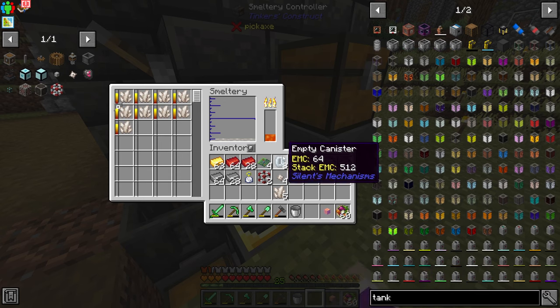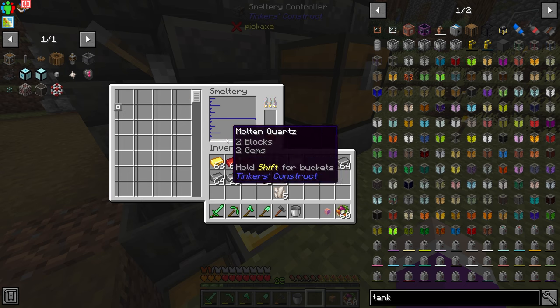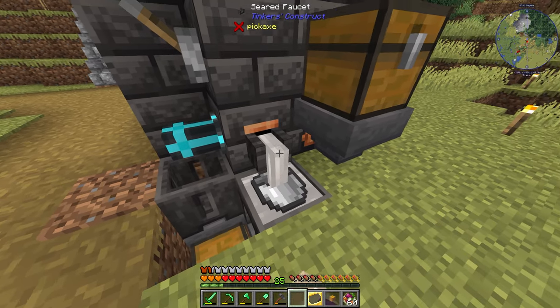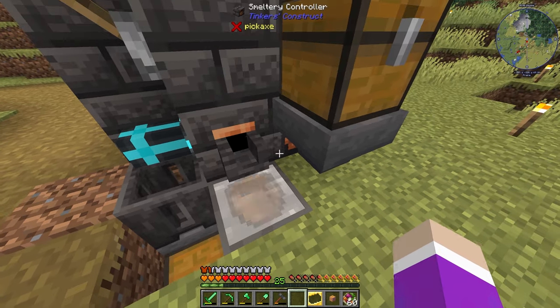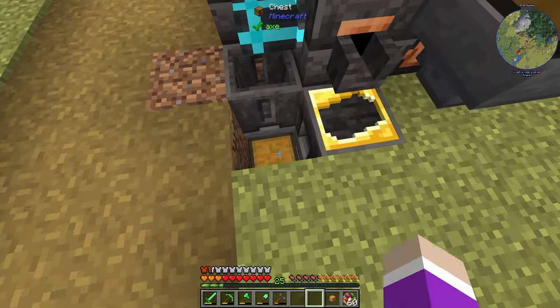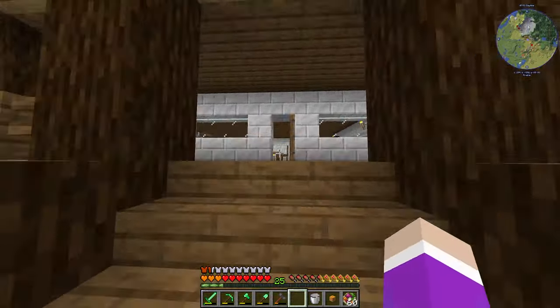We're actually getting low on lava here, but I think we have enough to finish melting. That made two blocks, one bucket, 144. So I actually made more than I thought. At least we'll have our molten quartz in our bucket now. That came up quite quickly. Now we should have everything to make our storage network root.